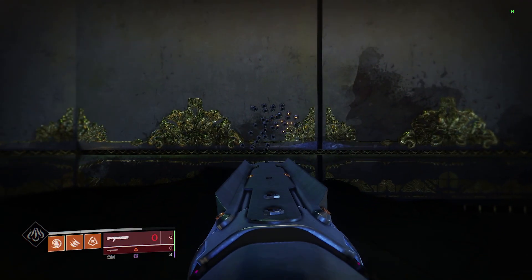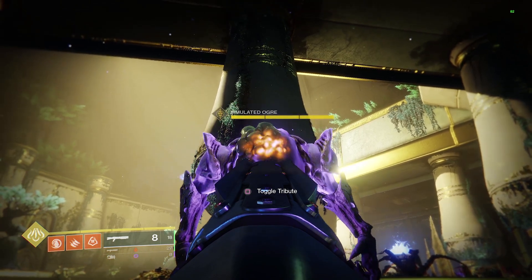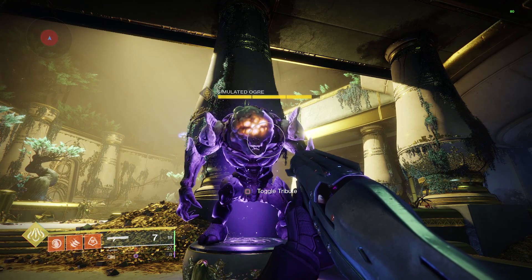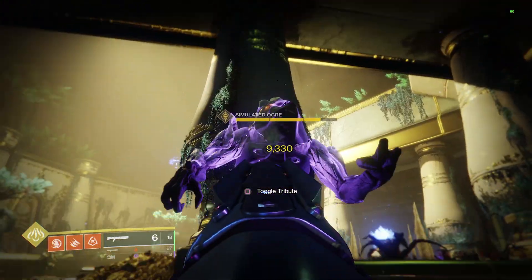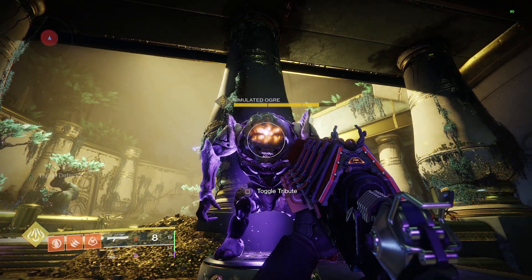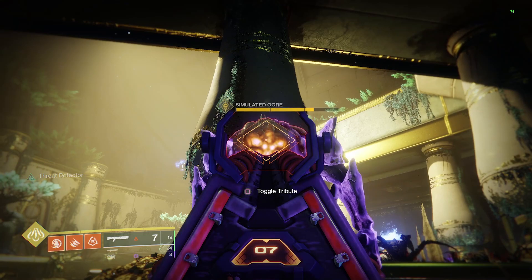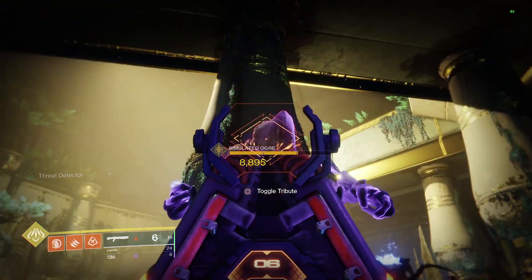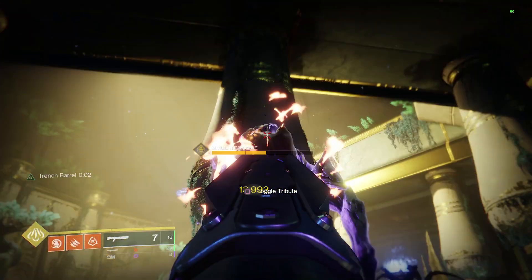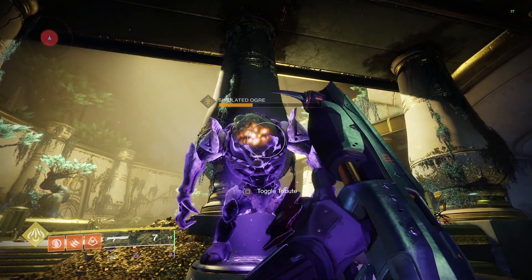Both shoot 12 pellets from hip fire and 9 pellets from ADS. The crit on ADS for the Perfect Paradox is 93.30 base. The crit on ADS for the Icalos comes in around 88.95. So basically, you're going to be anywhere from 400 to 500 points higher consistently — and that's the big thing — with the Perfect Paradox, not the Icalos.